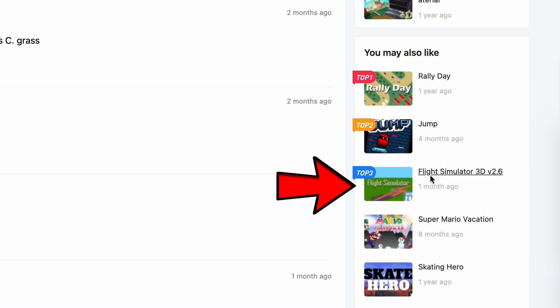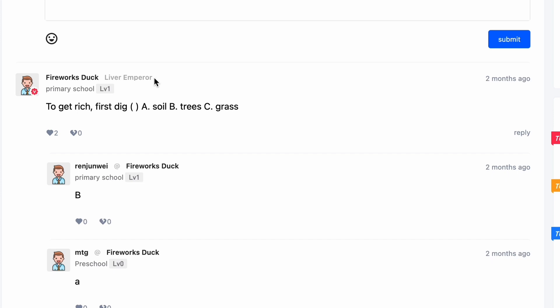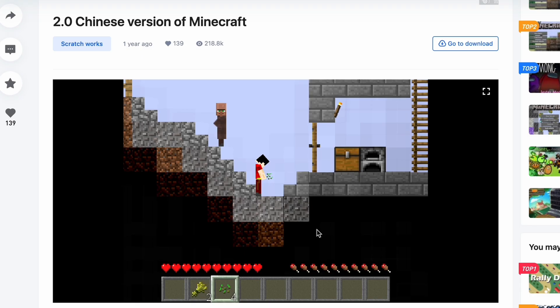We've got Super Mario Vacation — I know that one — Flight Simulator, made by some guy called W9-something. And we've also got Among Us, made by TimMcCool. Let's see what this guy says: 'Fireworks Duck Liver Emperor' and he's from a primary school. 'To get rich first, dig: A soil, B trees, and C grass.' Okay let me try that out.